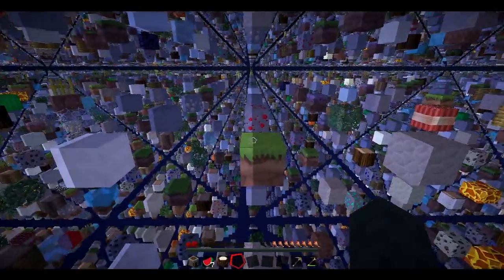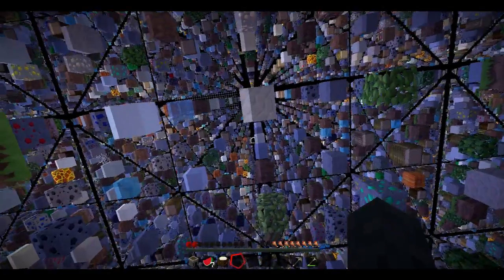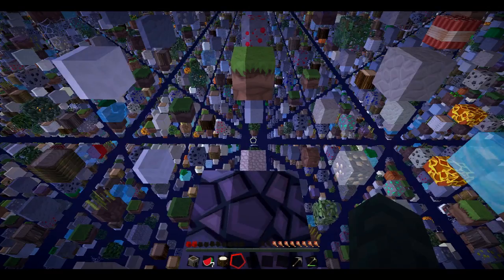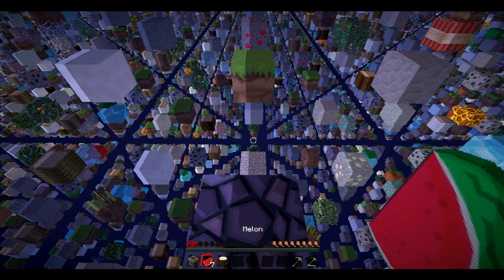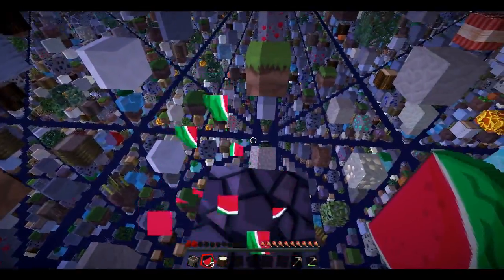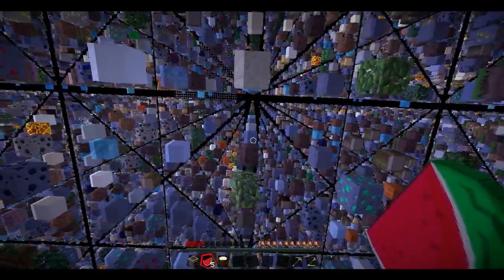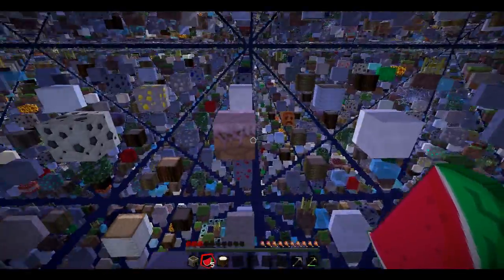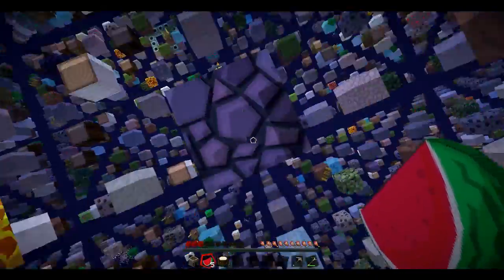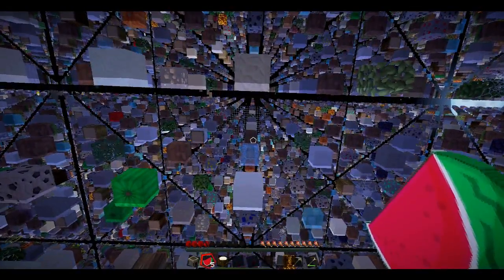I've got a bucket of milk if that counts. Oh, you've got a bucket of milk? Yeah. If you drink the milk and then we've got a bucket, then you can pick up some of the water and send it down. Oh Nathan, we now have growing trees, you're welcome. Are you going to go up to the top? Really filthy edge there.